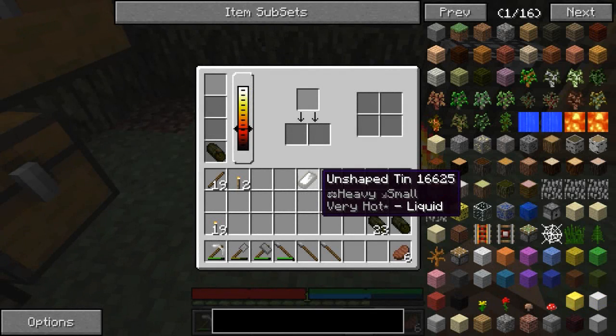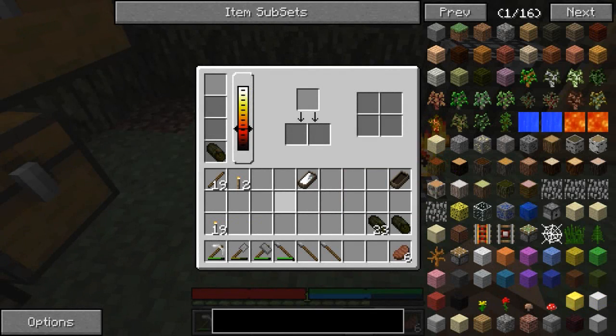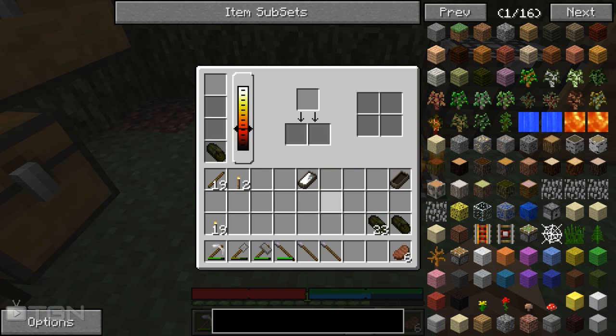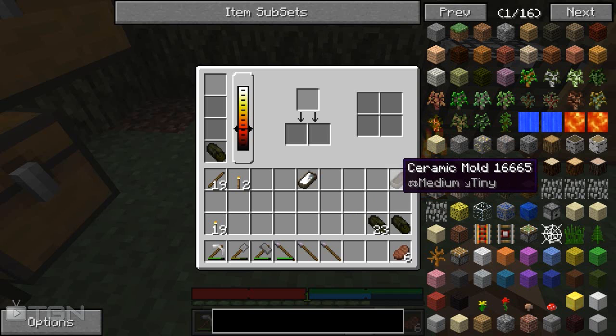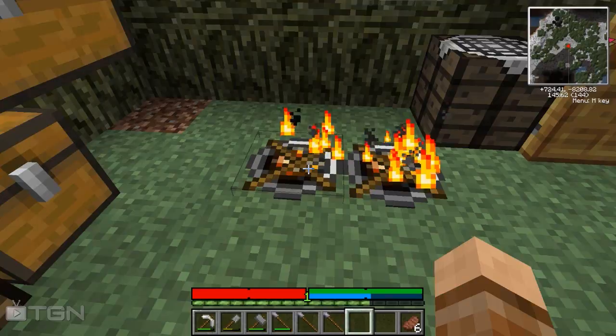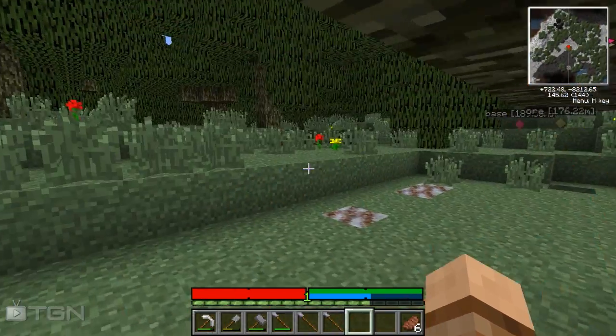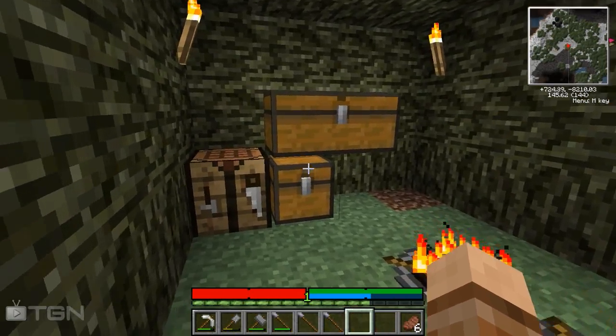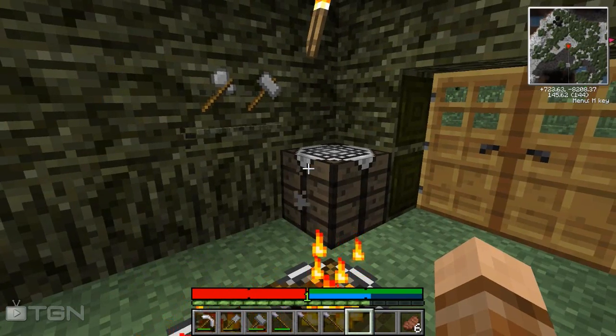Hello guys, welcome back to another episode of TerraFirmaCraft with myself Lewis. I've just been heating up some tin and getting it into one of these ceramic molds. We're going to make ourselves a prospector's pick, and this is going to come in mega useful for anything we're going to do when it comes to searching for ores.